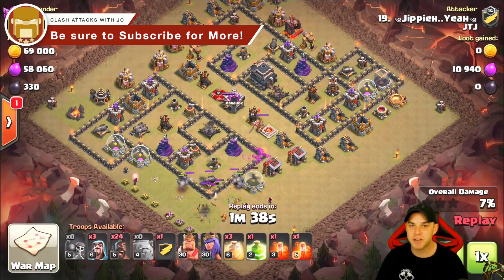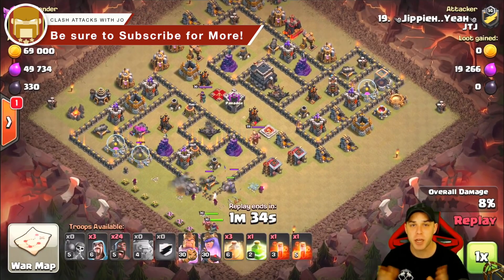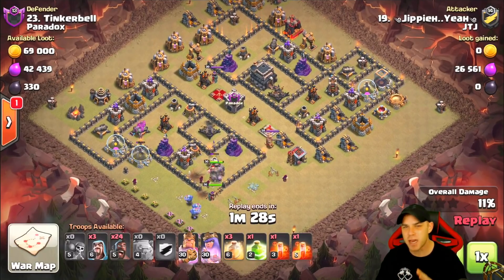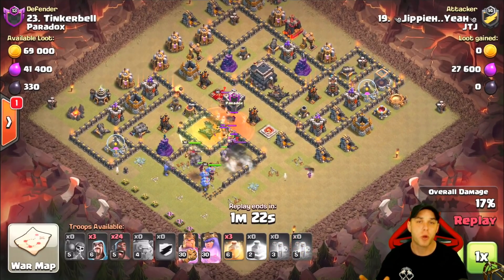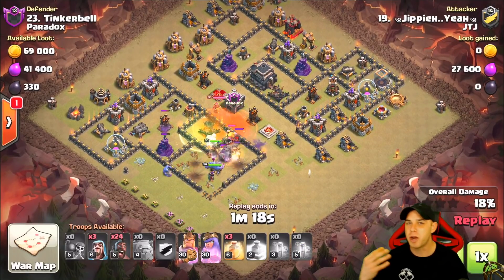Hey, what's going on guys, Joe here coming at you today with another episode of How They Three-Starred, where I take three bases or three replays and we go back and take a look at how they three-starred the base — the planning, what the base looked like. The goal here is these are first-time three-star attacks, so there was no cleanup.